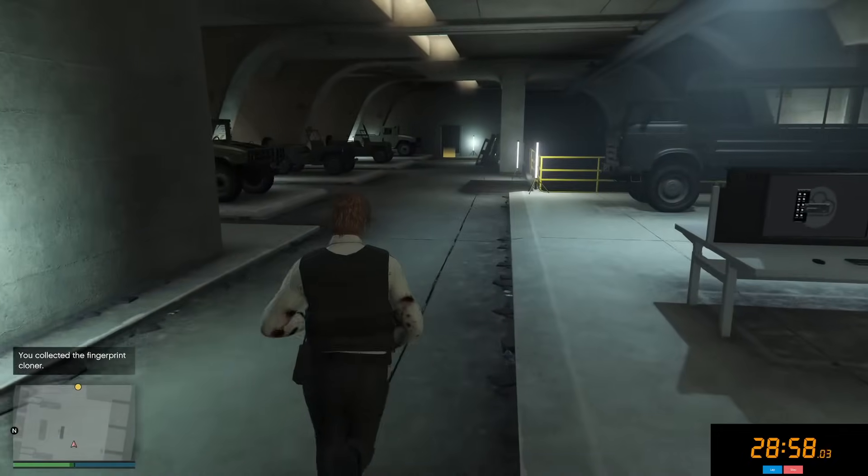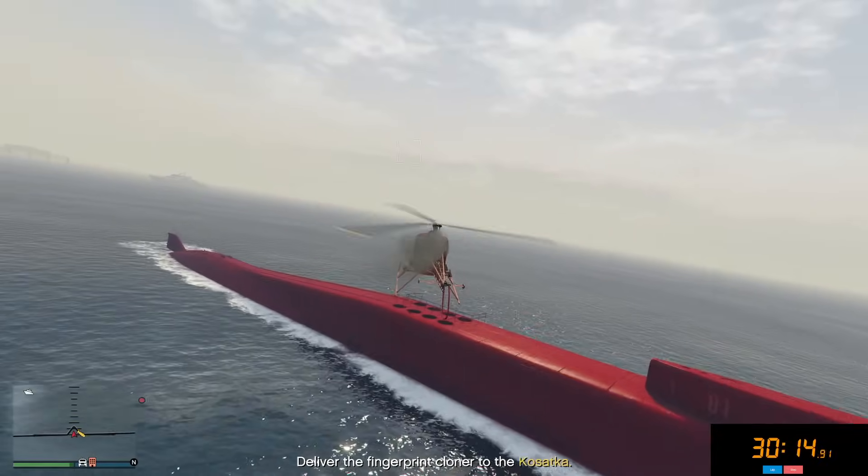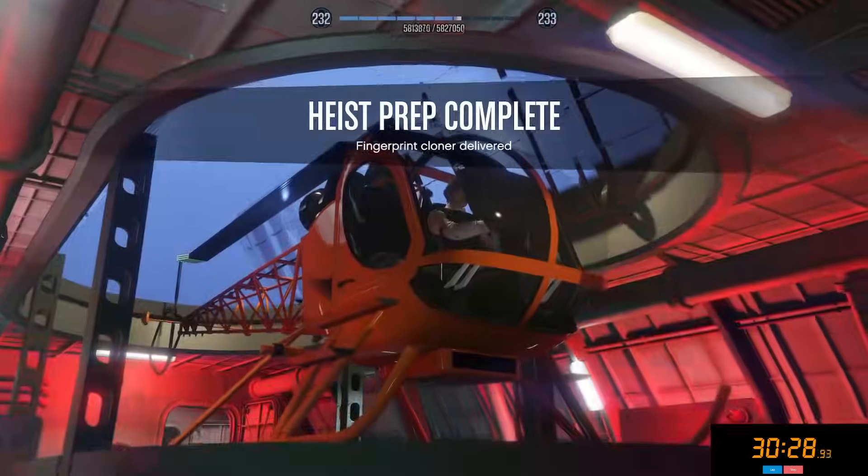Now we just have to make our way back over to the Kosatka once again. Our Sparrow almost did not make the trip, but we finally got there — 30 minutes just about on the dot and we've completed the third prep. That means we only have one to go, which is the cutting torch, and this is always the easiest prep by far.